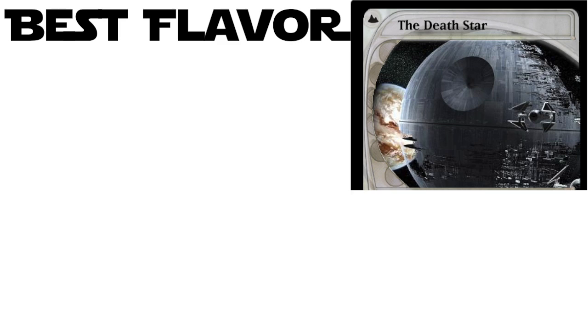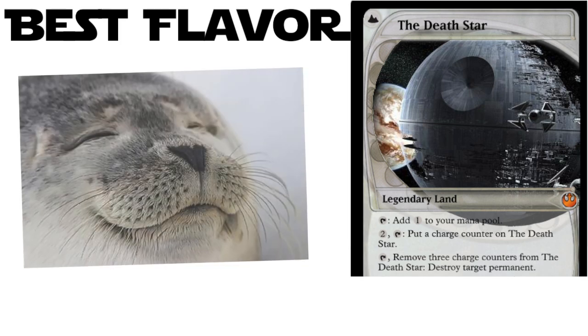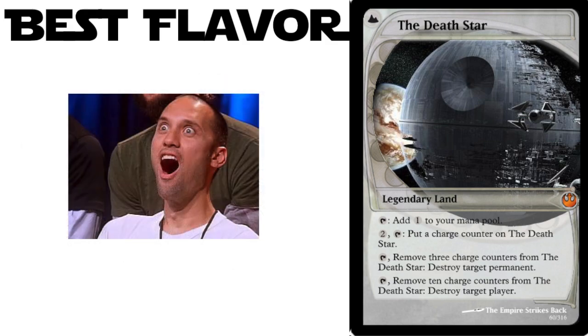First, it's a legendary land — awesome. Secondly, it provides mana, and just like the Death Star has to do, it charges up. For three counters it will Vindicate a permanent. But for ten charge counters — oh my god — destroy target player. Holy crap. That is perfect. Freaking perfect. The design here is absolutely the best.